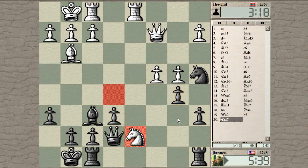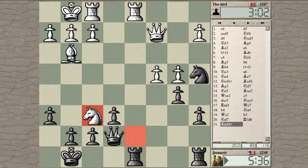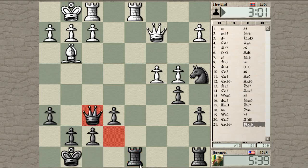He puts his knight there — he just wants to trade knight for bishop. Or does he want to move his knight somewhere else? That's an interesting choice putting his knight there. Okay, he just wanted to trade off against the bishop.